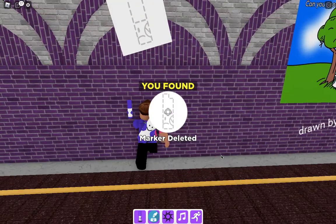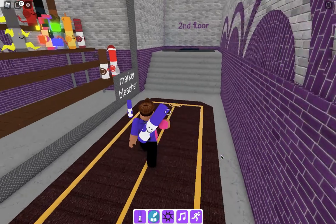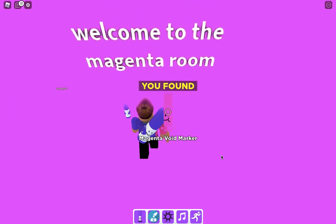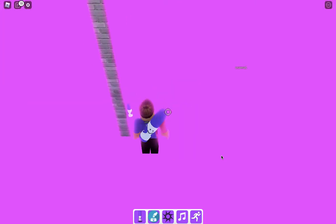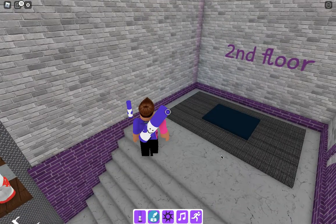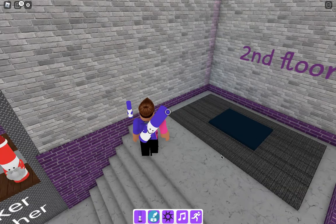Next to this picture you're gonna find a marker — grab it and it should give you the badge. Then you're gonna come in here and it's gonna say 'Welcome to the Magenta Room.' The second floor thing is right here.